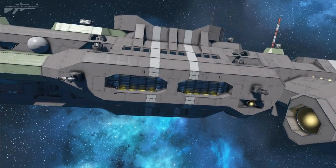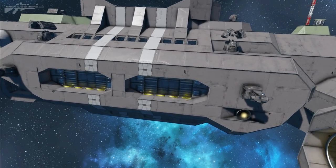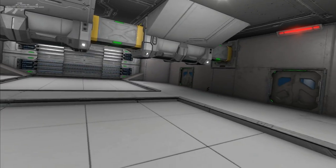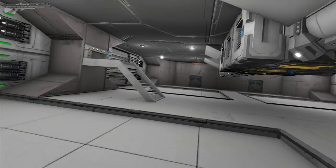A very important part of any survival ship is the ability to store other ships. If we tuck through this rather small hangar door — it's only two large blocks wide — we've got a small hangar bay, perfect for fighters or different ships that you may find.